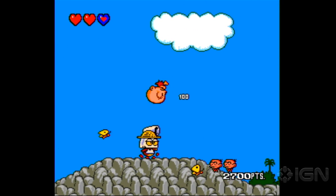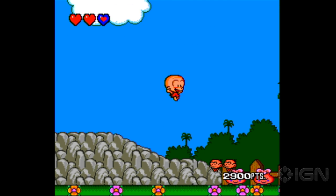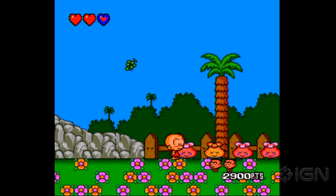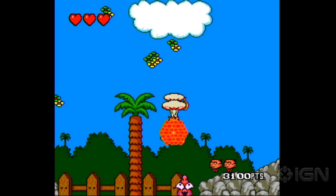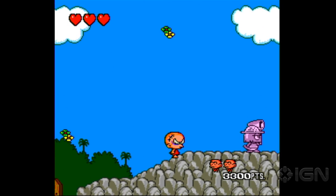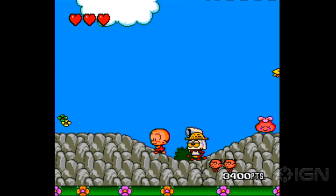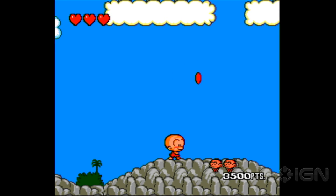This is the second one in the series. Bonk wasn't just on the TurboGrafx — you can find him on other platforms too. But this is just about the best thing he ever did. His spinning headbutt can also help to slow your descent — there are times that becomes very important. You've got a life bar in the top left corner, but you lose your powers if you get hit once. Fortunately, the power-ups are fairly generous.